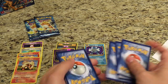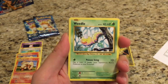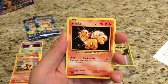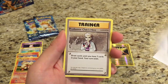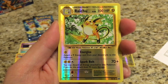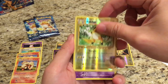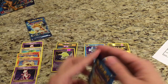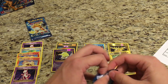We have an Electabuzz, a Weedle, Magikarp, Dark Type Energy, a Vulpix, Super Potion, a Double Colorless Energy, Professor Oak's Hint. The Reverse is a Raichu — and that is a Rare Reverse Holo! And the Rare is another Mewtwo. So another two points with that Reverse Holo.